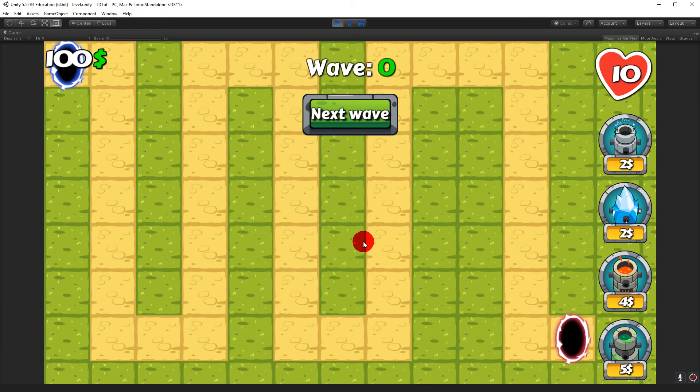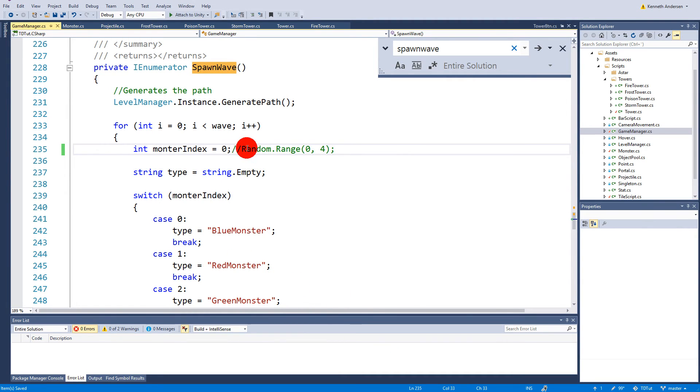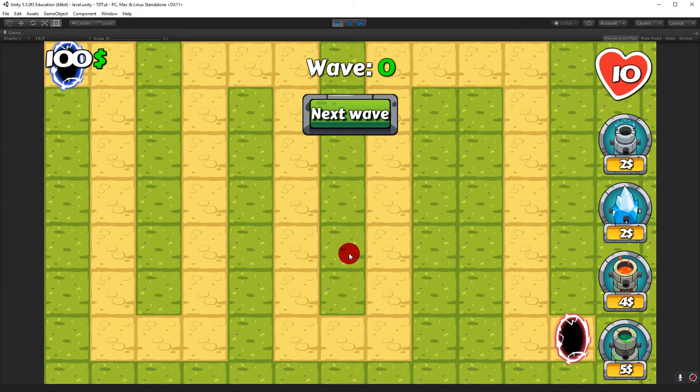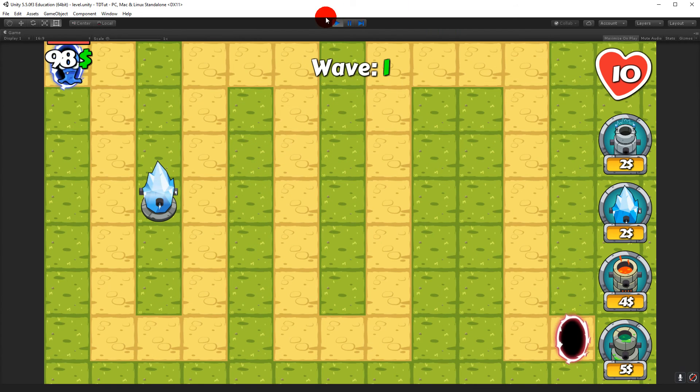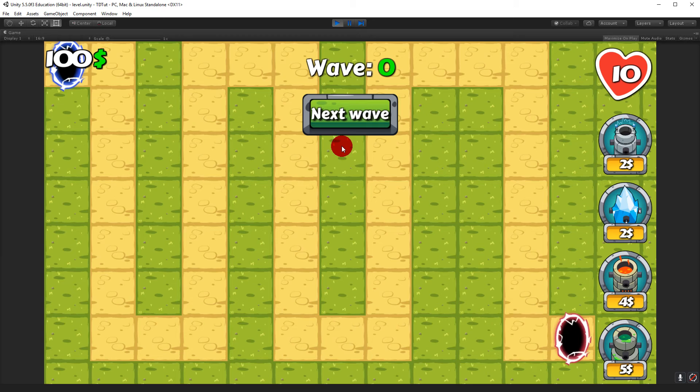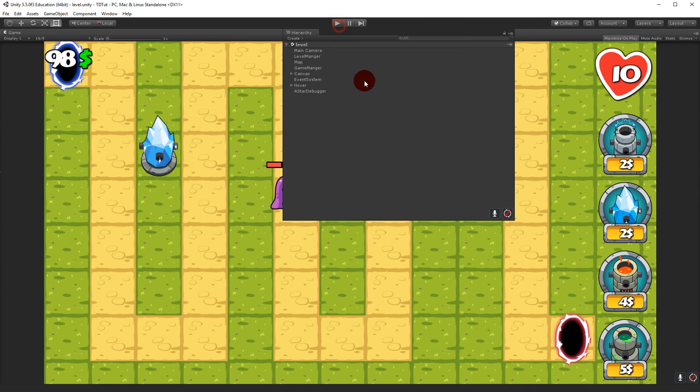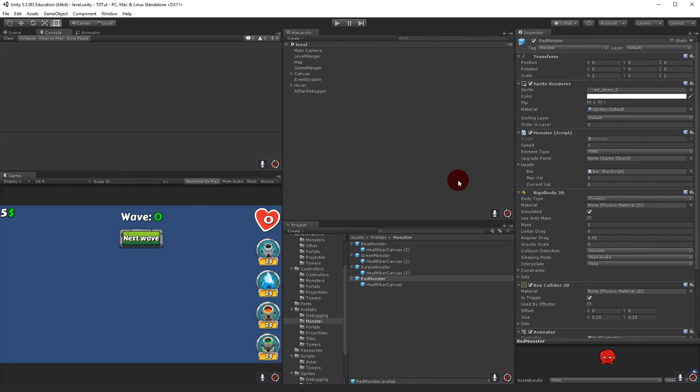We reset the spawner to random and try again. After getting a purple monster instead of a blue one, you can see it takes way more damage — much more than the blue monster did. That confirms the element type system is working correctly.